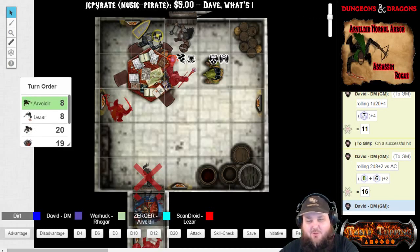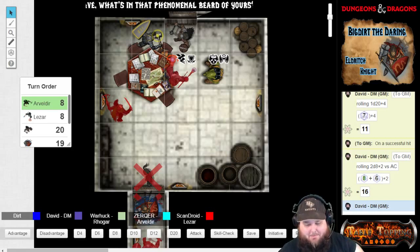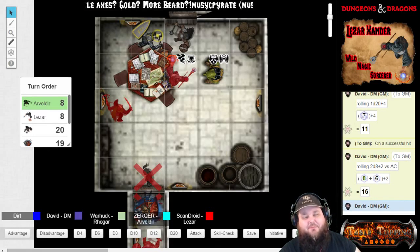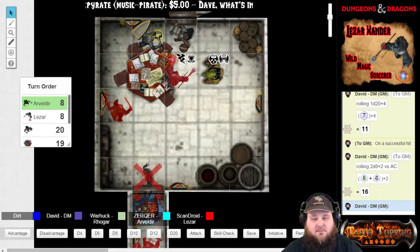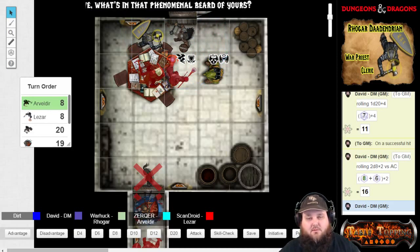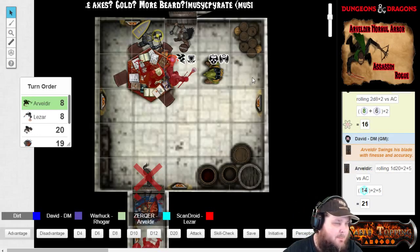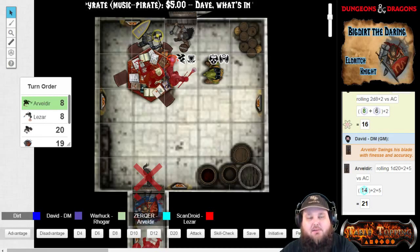Alright, Mosk Misk misses. It is now Arvaldeer's turn. Did you just say Mosk Misk? I said Mosk Misk Misk — I got my double K messed up there. I'm going to switch out my main hand for my short sword again and hop on top of the table and stab the bugbear. Stabby stabby with the sword. Tired of getting only one attack a round, huh? Yeah.